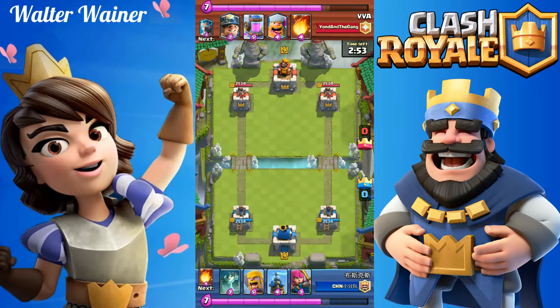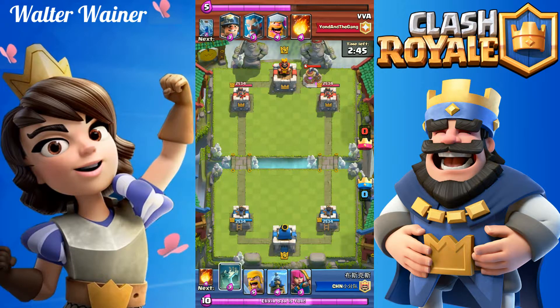In today's video I'm gonna show you two new legendary cards: the Lumberjack, who comes with a Rage spell, and the Log.